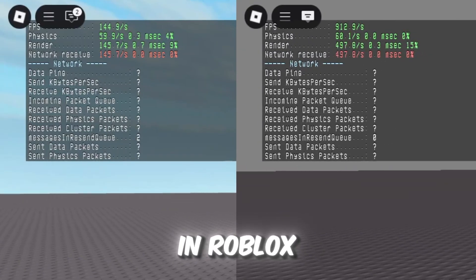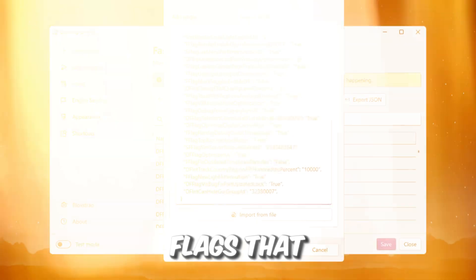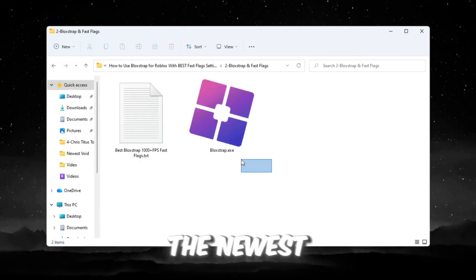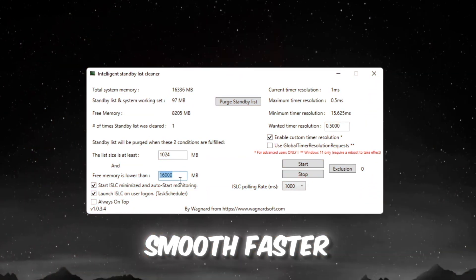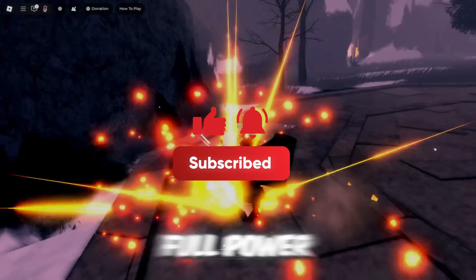Want to hit 1000 plus FPS in Roblox? I'll show you the exact Blockstrap settings and fast flags that give maximum FPS and completely eliminate lag, even after the newest Roblox update. Follow these steps and your gameplay will be buttery smooth, faster than ever, and totally lag-free. Let's dive in and unlock the full power of Roblox.